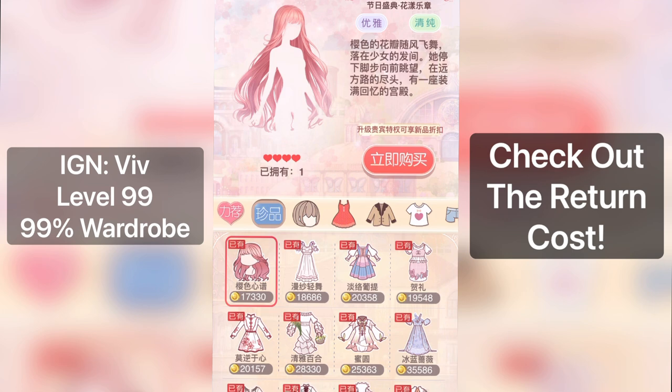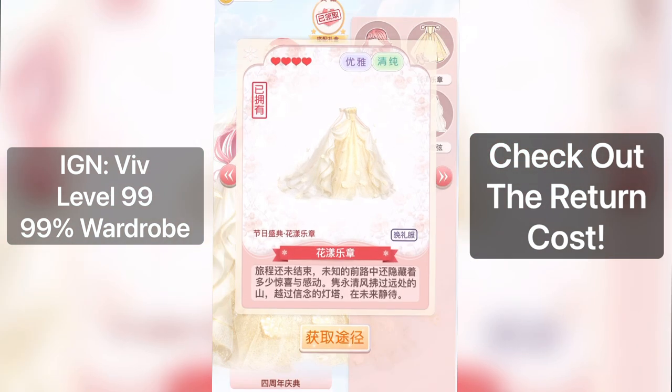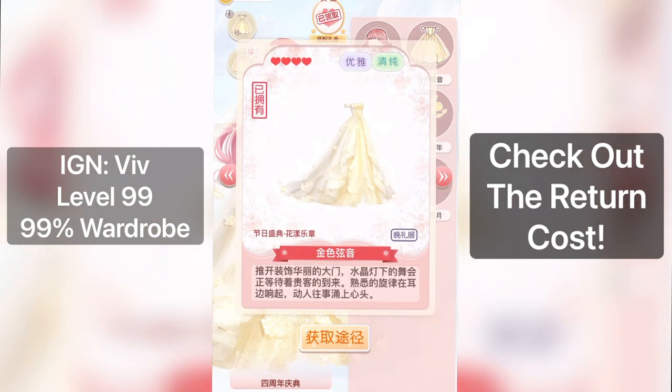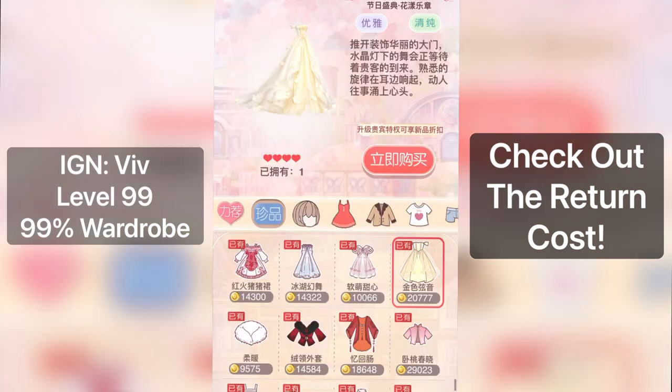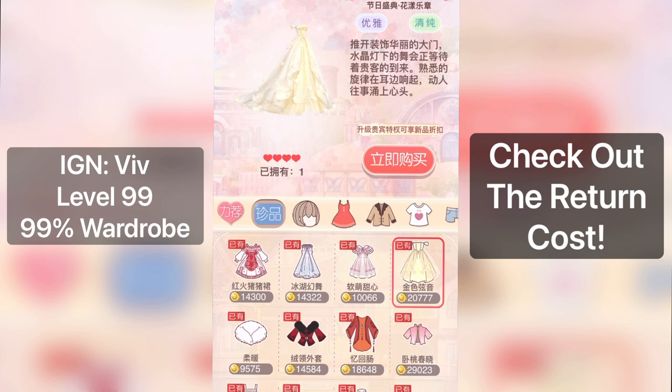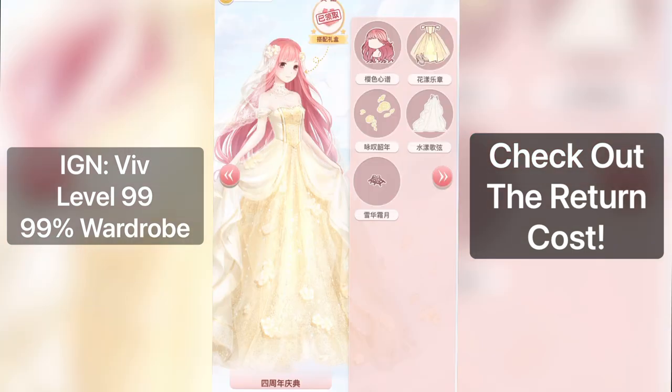If you miss out on the hair, you can buy it in the shop for 17,330 gold. Yes, it costs gold — no diamonds. And then for the dress, if you miss out on this one, you can get it in the shop for 20,777 gold. Yes, this one costs gold as well. Even an item as beautiful and extravagant as the dress costs gold, so that's really cool.